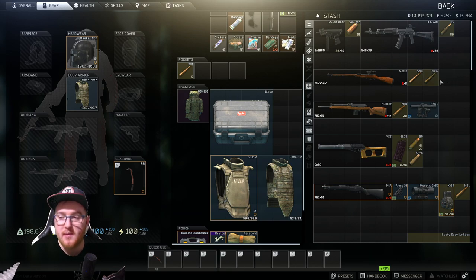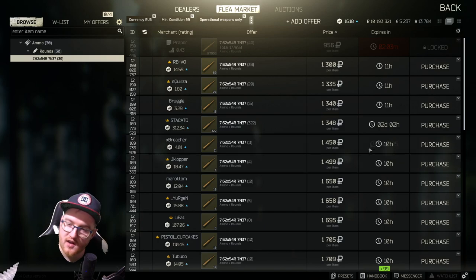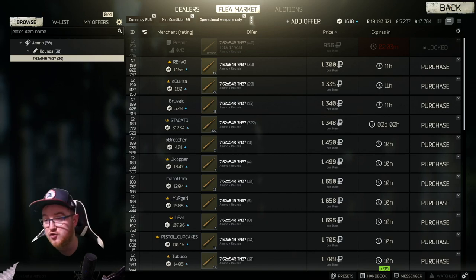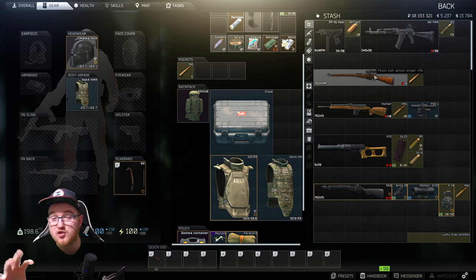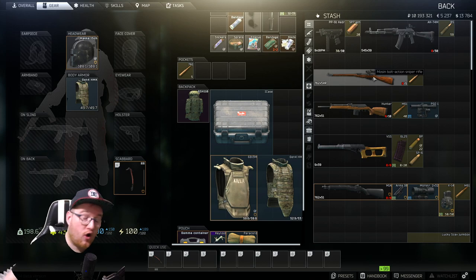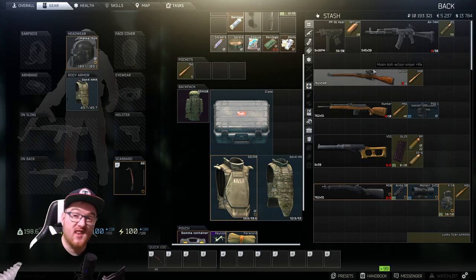If you really want to make sure you're dropping people more often than not, go for the 7N37 — currently coming in at about 1.3k per shot, down from 1.5k earlier. At 1.3k a shot you want to be accurate, otherwise those rubles are just flying over their shoulder. But if you fancy yourself as a sniper, pick this one up because it's going to drop a lot of players. On certain maps like woods it's absolutely fantastic — the Mosin is king on woods, and with a headshot they're going down no matter what they've got on their head.